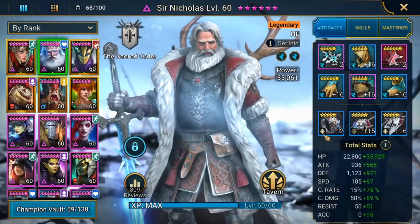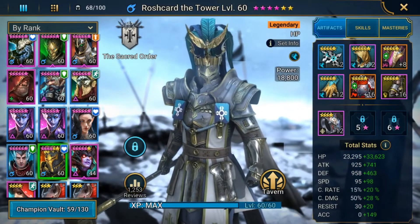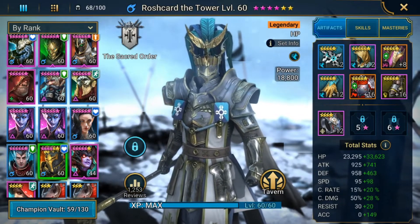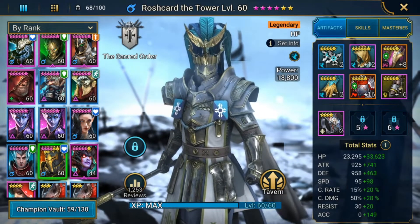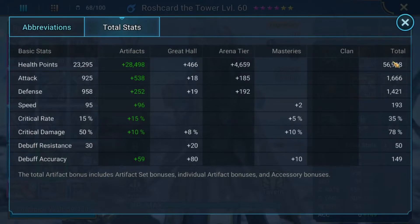The second hero that makes this composition work is Roshkard the Tower. He is the second piece of the immortal comp — the second 'I can't die' scenario. The key to him is that his stats don't matter. I don't even have him fully ascended right now; I don't have a necklace or a banner because I don't need his accuracy, crit rate, damage, defense, HP, or attack. All I need is his speed. He's got 57k health — he could probably have more, it doesn't matter. His speed is 193, and that is the only thing that really matters.